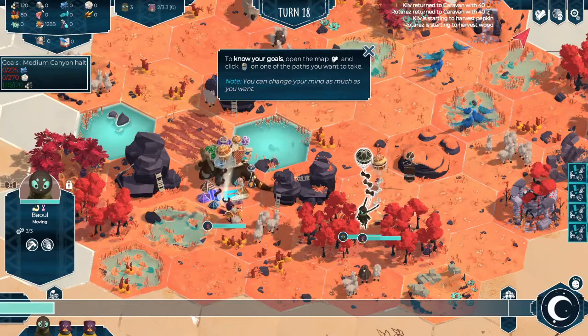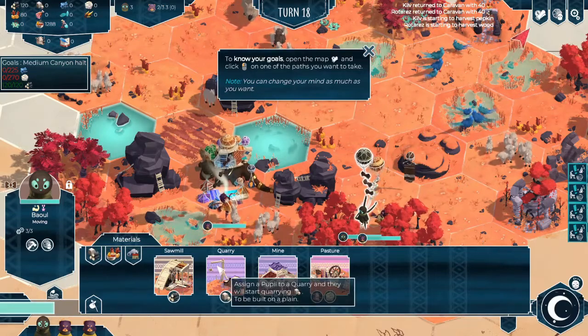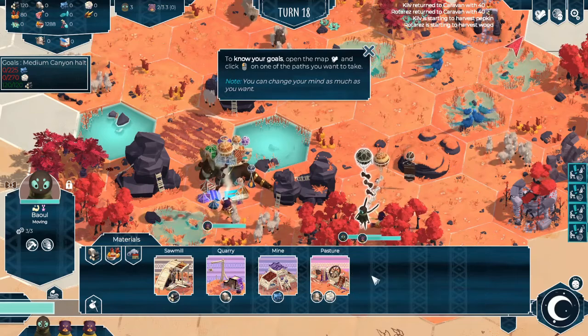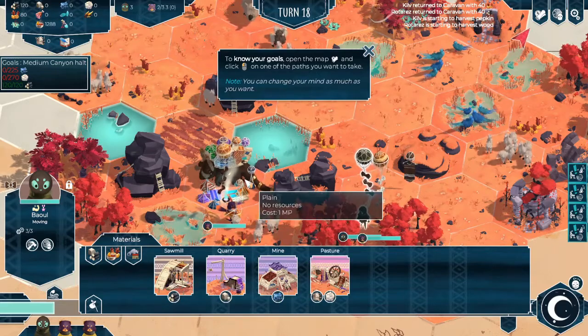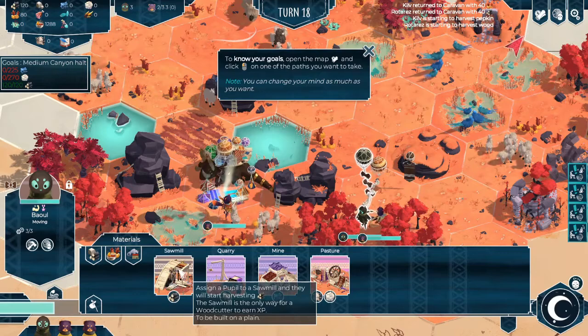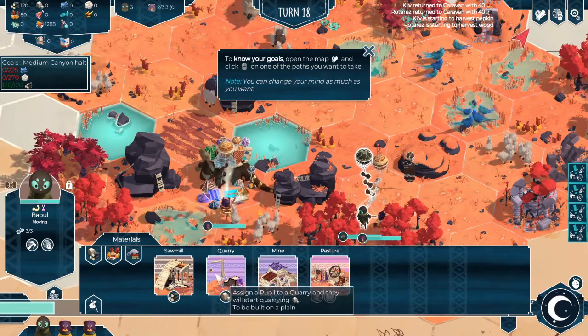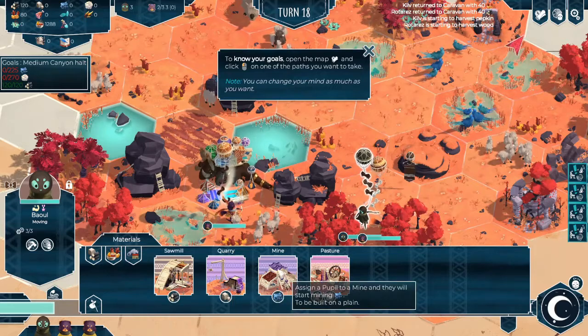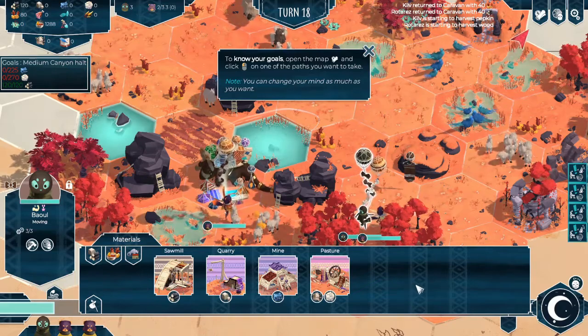A few turns have gone by and we now have enough resources to consider building one of our gathering buildings. To do this, we select one of our pupils and hover over whatever we want to build. We do have the sawmill which we can build and it allows gathering wood, but our caravan already provides that. What this provides, other than a more convenient location to drop off wood, is the ability for woodcutters to earn experience from doing their task. We can also set up quarries, mines, or pastures to gather stone or wool as available.